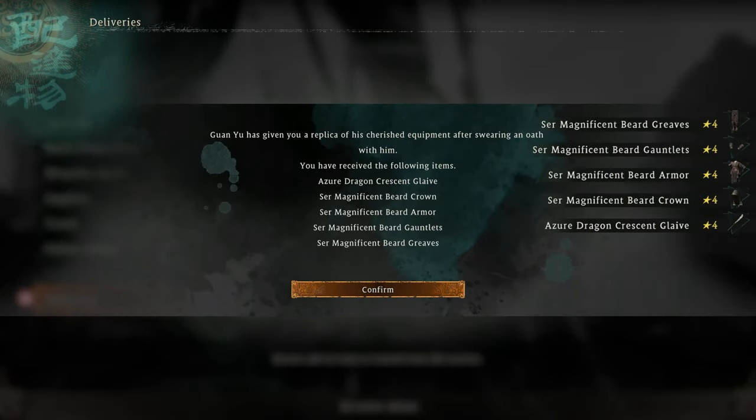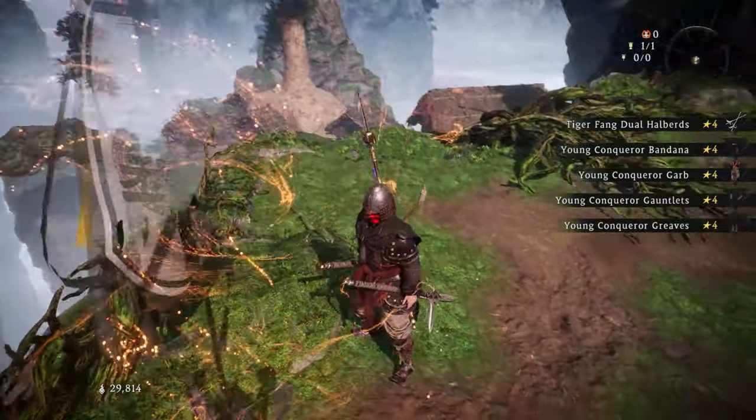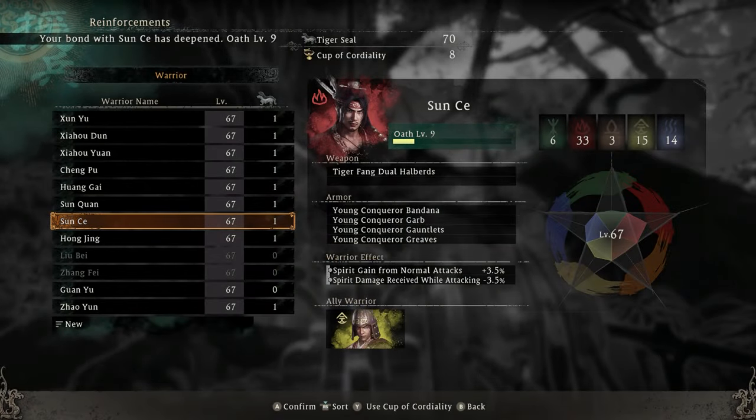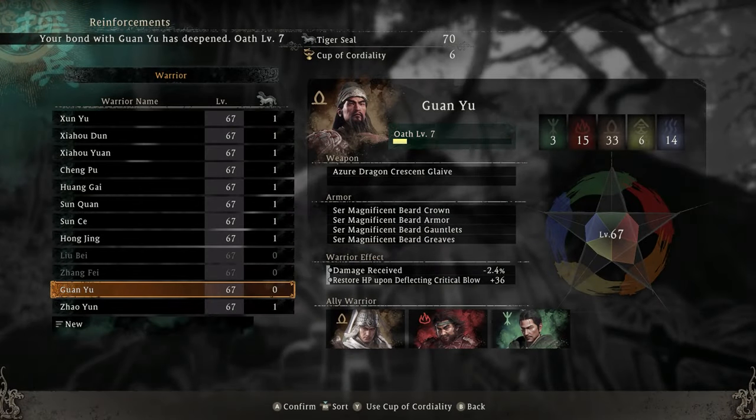Do you want to unlock infinite cups of cordiality and unlock all of the insane armor sets that all of your recruits have? Well, this is literally like a cheat code to the oath system and can get you all these armor sets for all these different characters insanely fast.